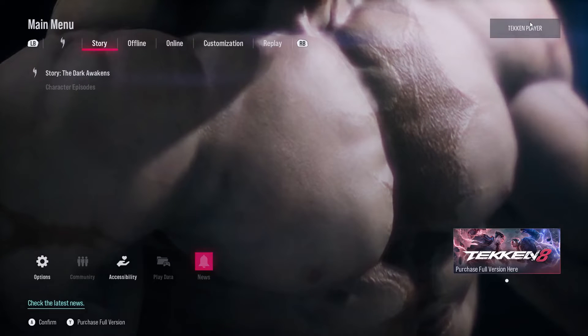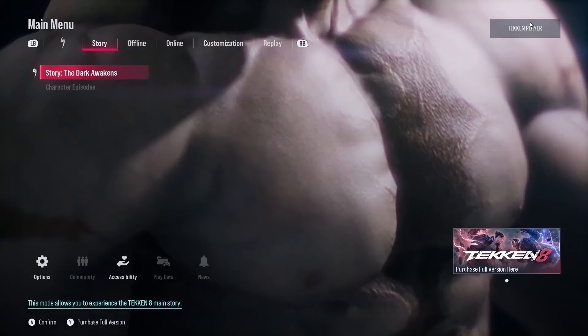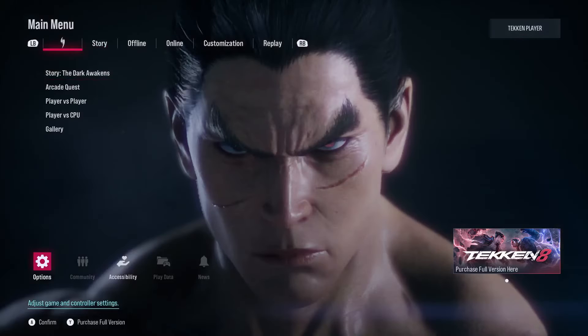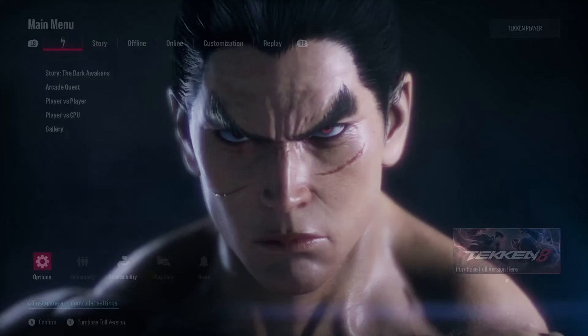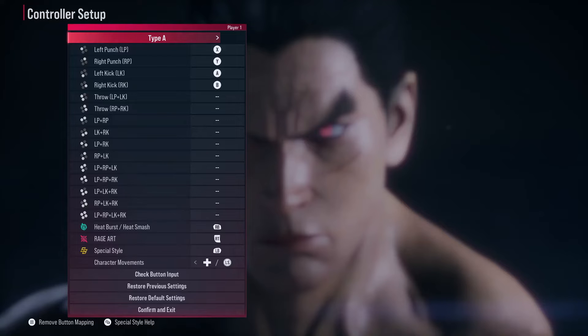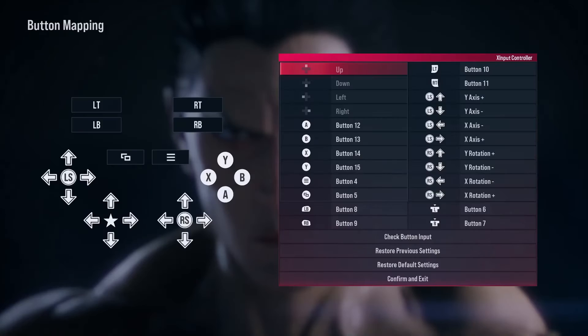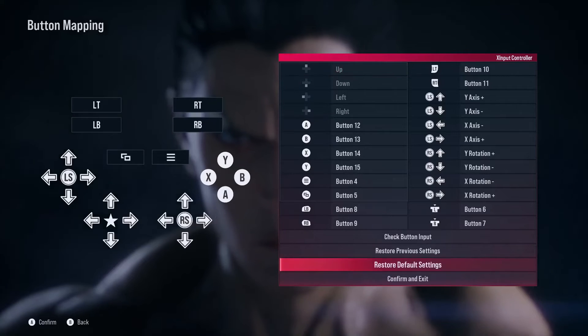You can go to the game and then go to Options, then go to Controller Setup and check over here. You can go back and then go to Button Mapping, then Controller Setup, and exit Input Controller and check everything is correct. You can make changes over here and then confirm and exit.